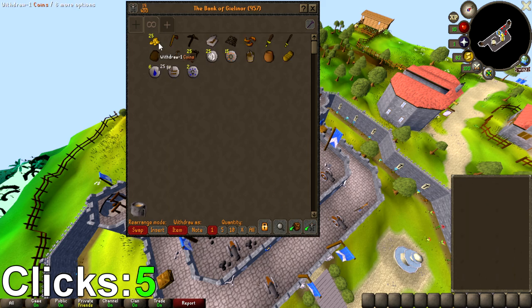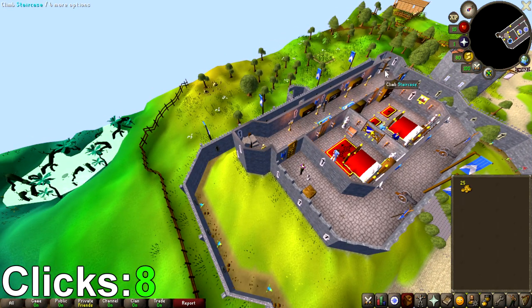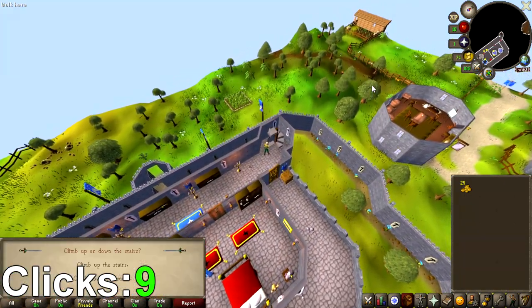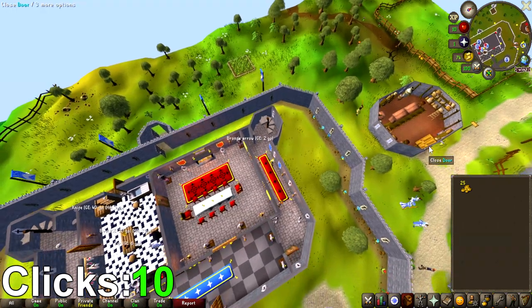Here is actually where I make the first mistake. I thought the shears cost more than one coin, so I clicked the 'all' option when withdrawing coins - but it turns out I could have just clicked the coins once and that would have been fine. The next step was going to the general store to buy the shears. I clicked the furthest away stairs to get as close to the store as possible, hoping to save a click or two. I hoped I could see the general store NPCs from there, but unfortunately even with the HD client I had to click into the general store one more time.